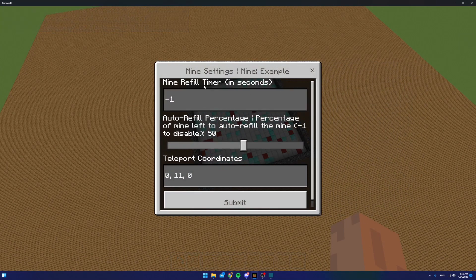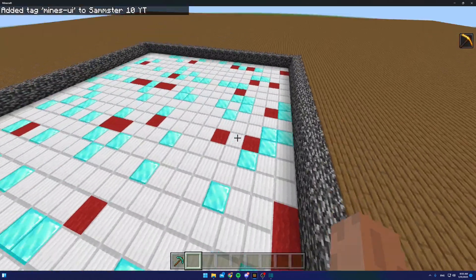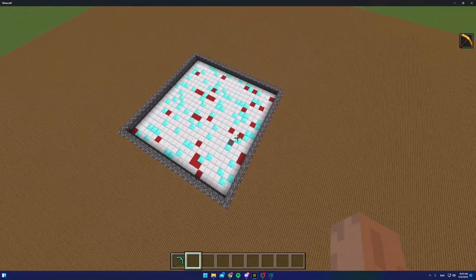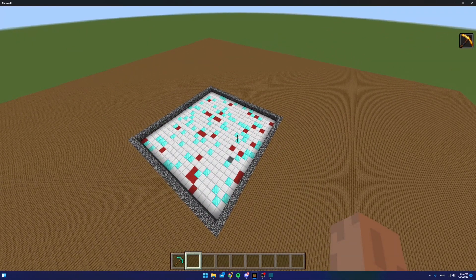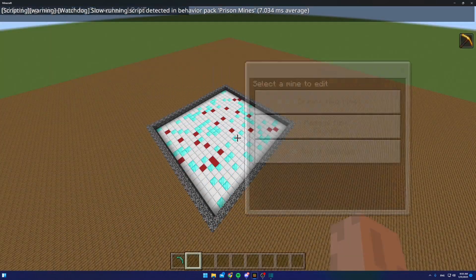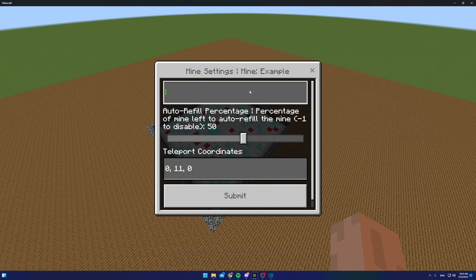In the mine settings, you can make the mine refill on a timer. Set it to negative one to disable it, or set a number of seconds — I'll set mine to refill every five seconds. If I break a block and wait five seconds, you'll see it refill, and it will continue to do that over and over as long as blocks have been broken.